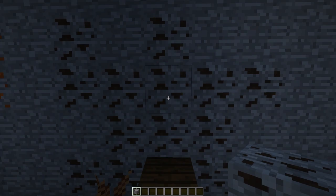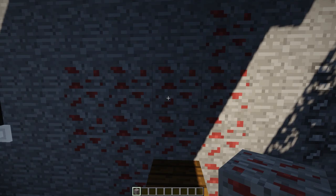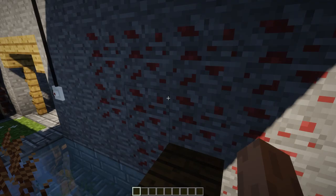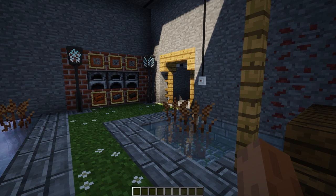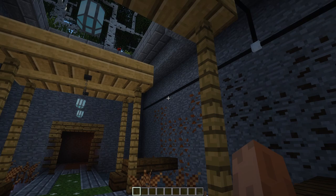Now this is tungsten, and this is pretty rare. You will have some hard time finding this. Then this is cinnabar ore. From what I have found, it does not seem like this actually spawns into the world - I don't know if that's proper or if that's what's supposed to happen.